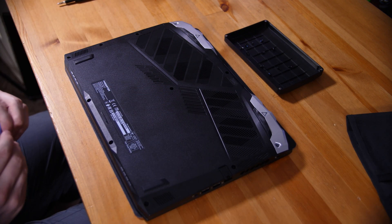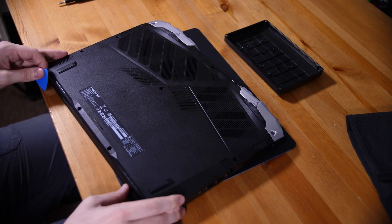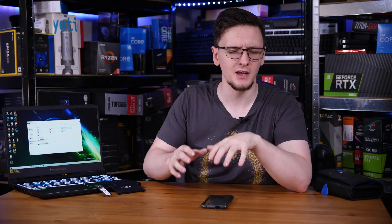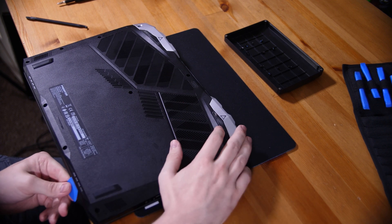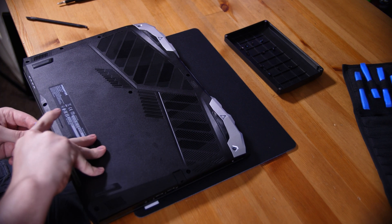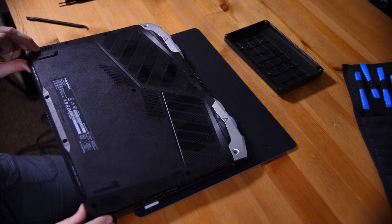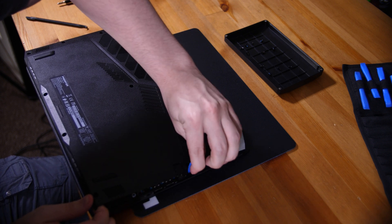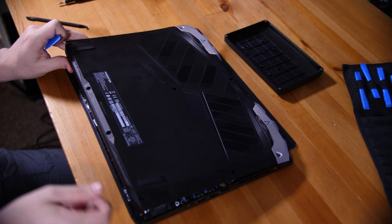I would recommend leaving all of the screws in the order you took them out. In my case I leave them in the lid of my iFixit kit because some are often different sizes, and you don't want to accidentally put the wrong one in and puncture the top of your keyboard plate — ask me how I know. Once all the screws are out, the base plate is still likely clipped in, so be gentle prying it up one clip at a time. Use something like the plectrum pick from the iFixit kit rather than a flathead screwdriver, which will mark the surface.